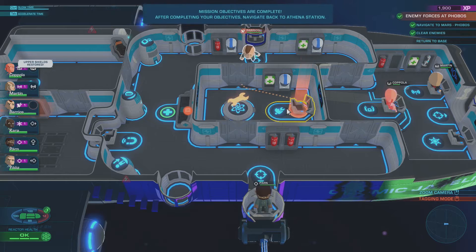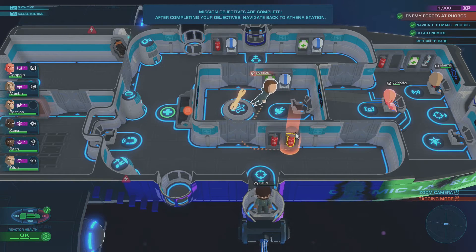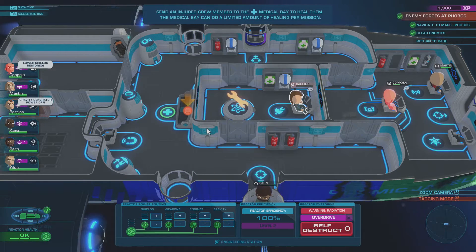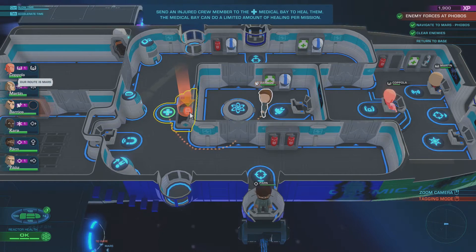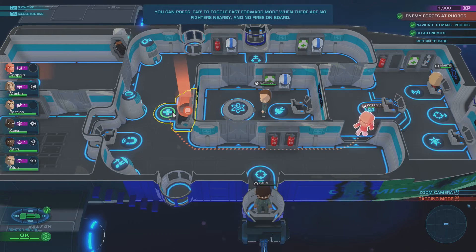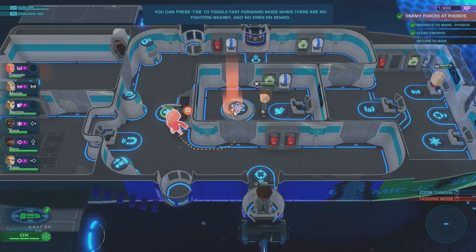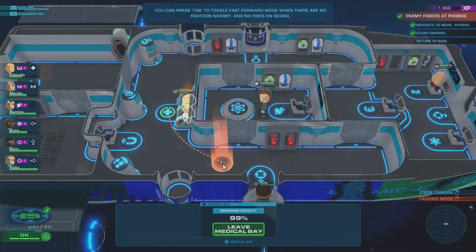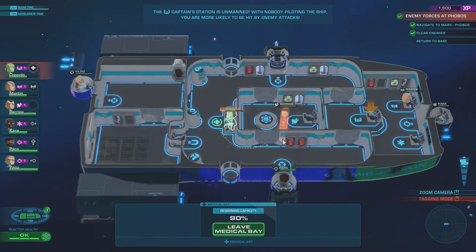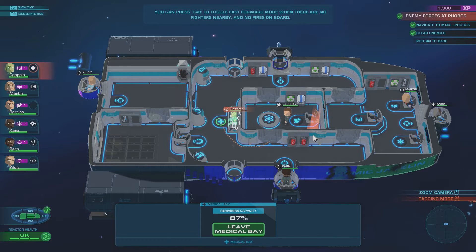Let's go ahead and restore power and then we'll get the repairs done. Gravity back on. Looks like that's our healing station as well — why don't we get Coppola in on that. Let's get these guys back in health. Okay, healing taken care of. Ship looks like it's okay. Mission appears to be done — the place is cleared out.